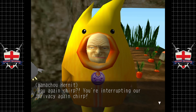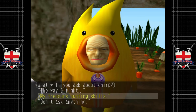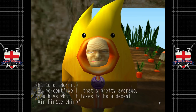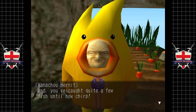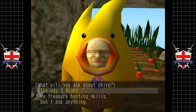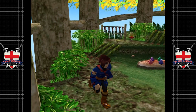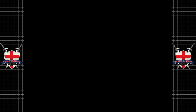Chirp is interrupting our privacy again. Treasure hunting skills: eighty-six percent. We've caught four hundred and twenty-one fish, and we'd need around two and a half thousand to get a certain reward. But that's fine.